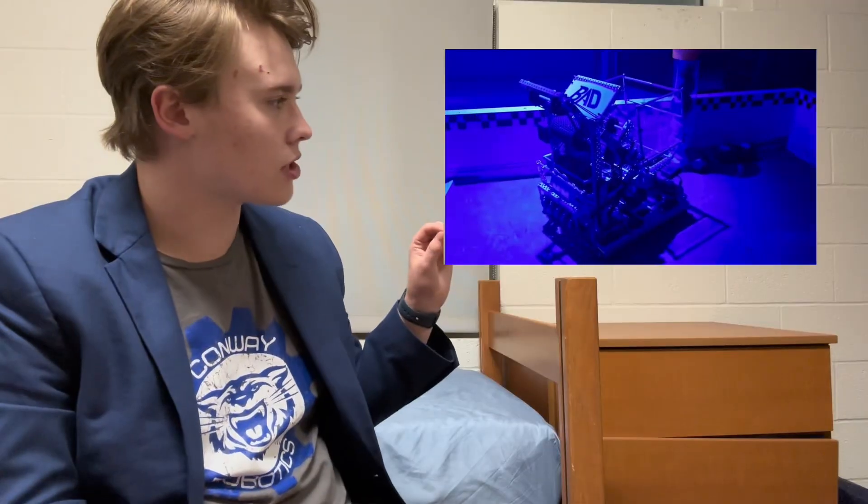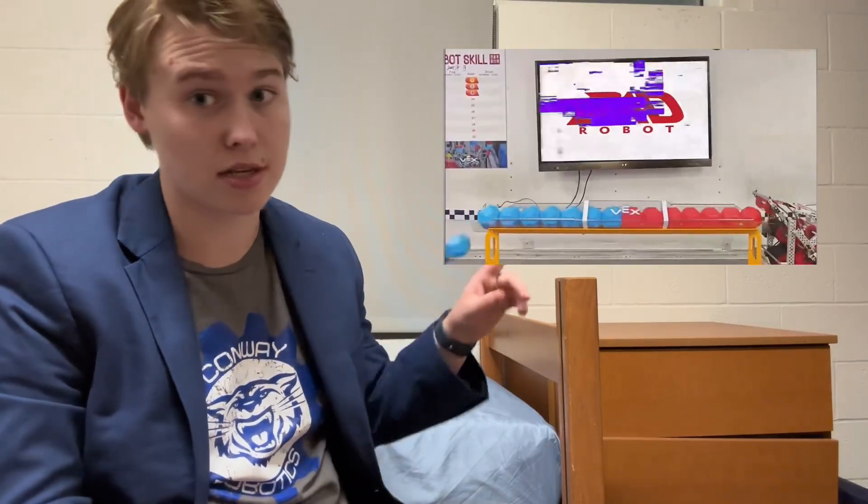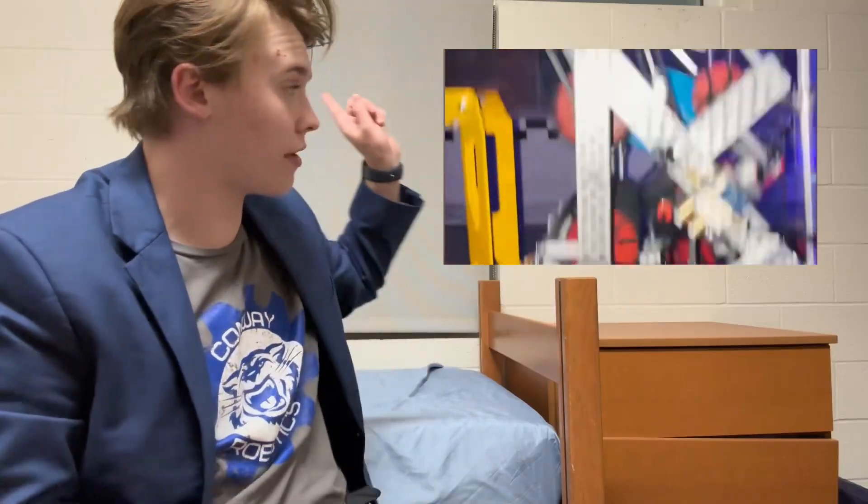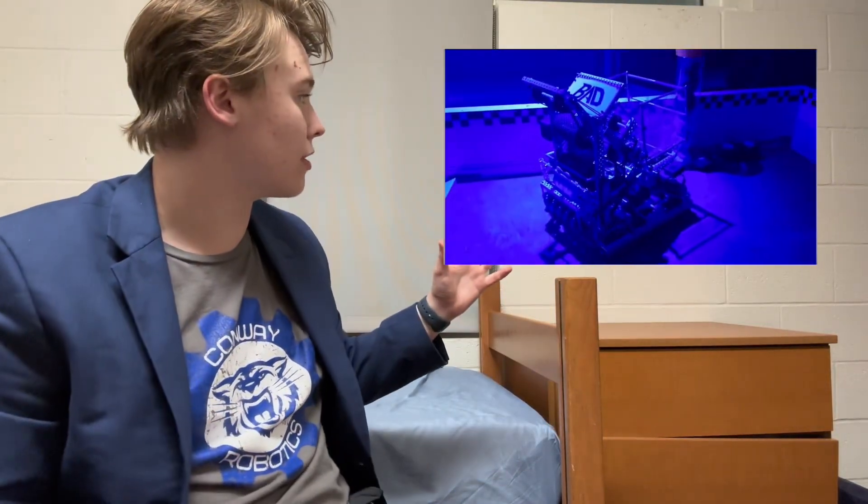I think this is going to be the early season meta — this change-up style with the chamber in the back. It just looks like what most teams are going to use early season. Front-to-back also seems like a popular design, with different variations, but this seems to be working the best. If every team can execute this speed — going out, over, and in like that — it could be a really good design. It's so quick, and it works very well, as you can see here.